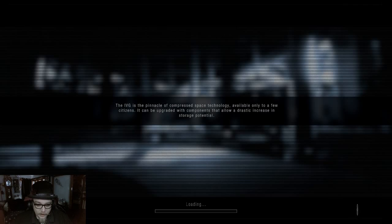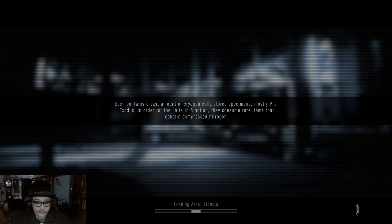The IVG is the pinnacle of compressed space technology, available only to a few citizens. It can be upgraded with components that allow a drastic increase in storage potential. Eden contains a vast amount of cryogenically stored specimens, most pre-exodus. In order for the units to function, they consume rare items that contain compressed nitrogen.